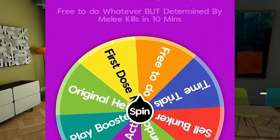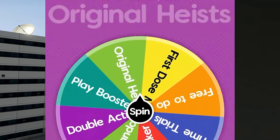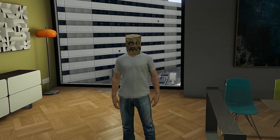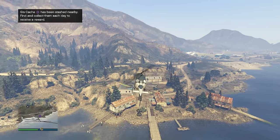What else do I have to do this episode? It looks like we're going to have to do Original Heist. We landed on this last episode and did the Fleeca Bank Heist, but now it's time to do the Prison Break Heist. So I've got to find the Double Action Revolver and then do the Prison Break Heist, but first I have to go find G's cash.